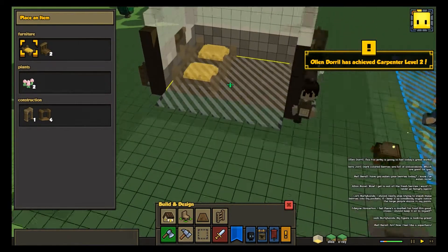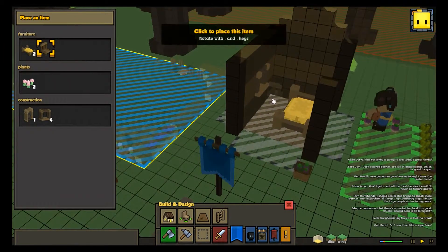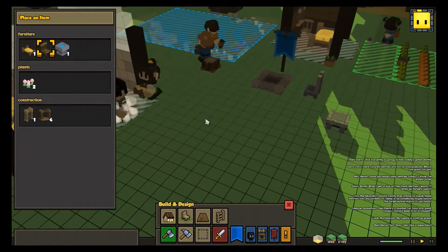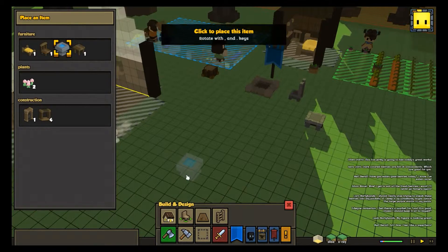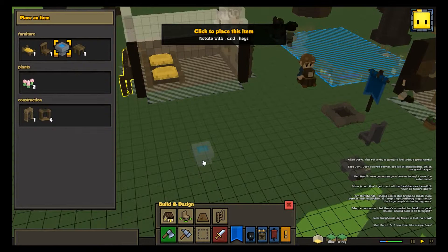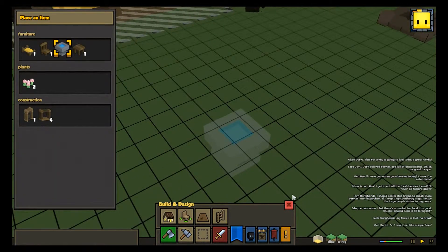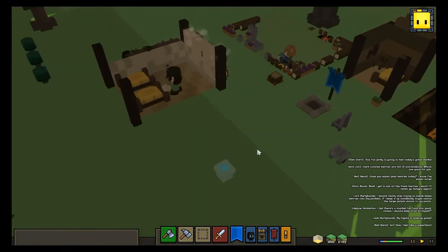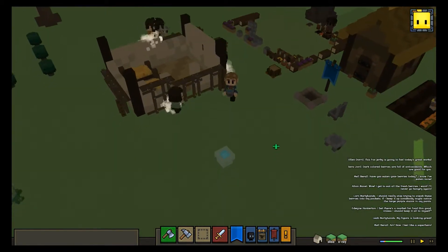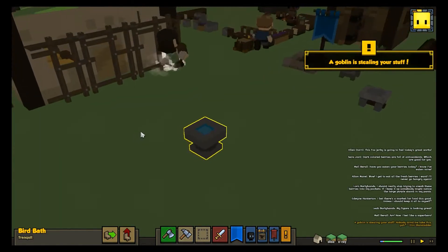Seems our Carpenter leveled up. And we have the bird bath ready, so let's place it. It's gonna add some sort of Zen flavor to our settlement — tranquil.